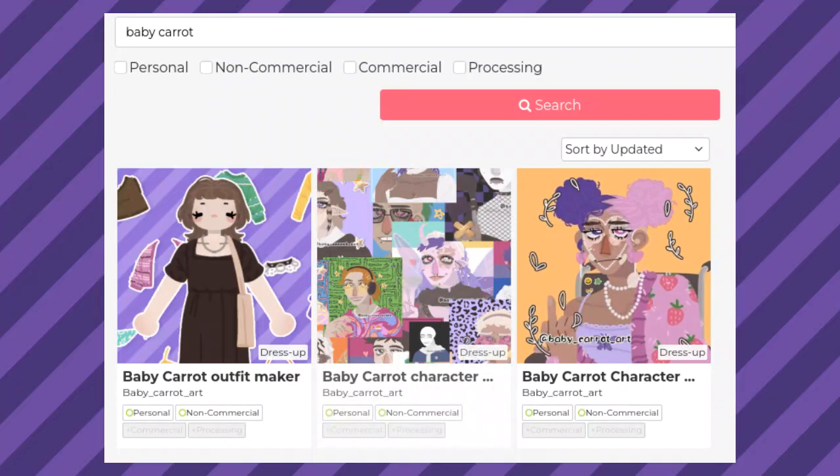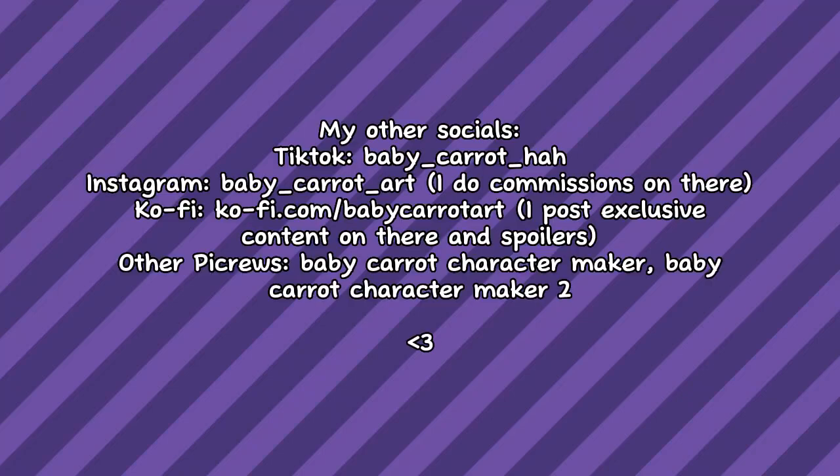I'm not sure what else to say now — it's just kind of the same process over and over. By the time this video is up, the picker should be public. You can find it by searching 'baby carrot' on picker.me. There is some stuff in there that I didn't include in the video, so it's not completely spoiled. I might make other videos about future updates — maybe following a specific theme or picking random suggestions. But that's it for this video. Thank you for sticking around. I would appreciate a like, a sub, maybe even a comment. You can also check out my other socials if you want. Bye!